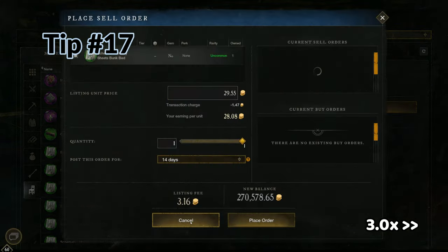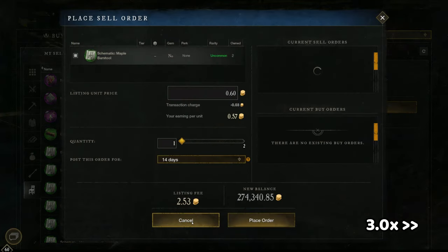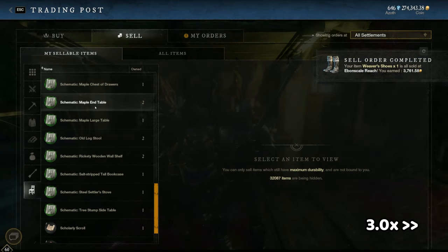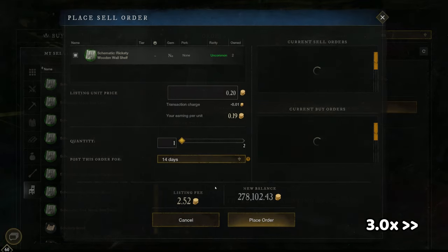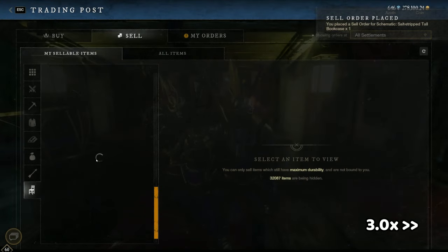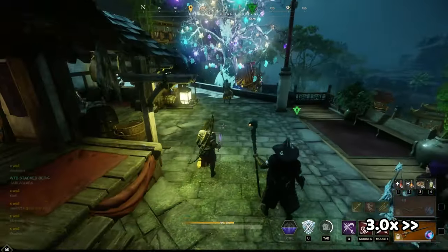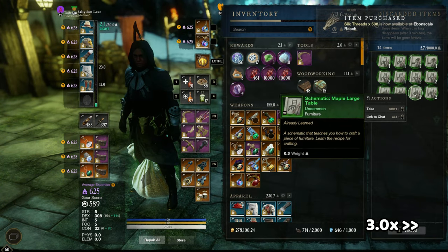This next tip stemmed from complaints I saw on Reddit about how annoying schematics can be. My strategy for dealing with music schematics, furniture, or cooking recipes is: I'll go through and make sure I've learned all the ones in my inventory or storage, then go to the trading post and quickly run through the list of schematics and recipes. Any that sell for 100 gold or more, I'll post up. As soon as I'm done going through every single one in the list, I'll immediately drop the rest on the ground. There's no reason to keep 30, 50, or 100 different schematics that are all worth 99 cents — they're never going to go up in value. Just throw them away.